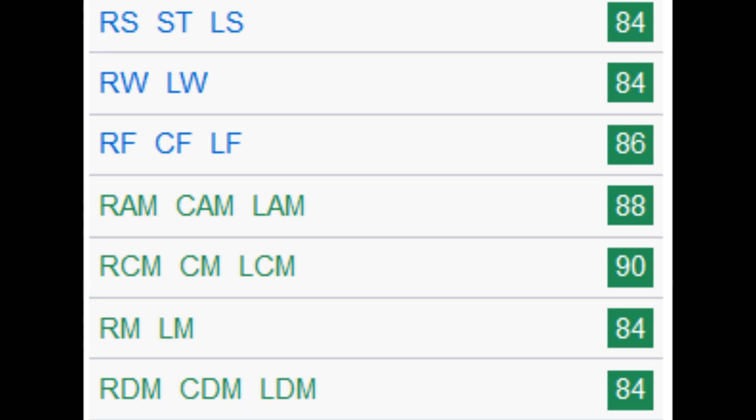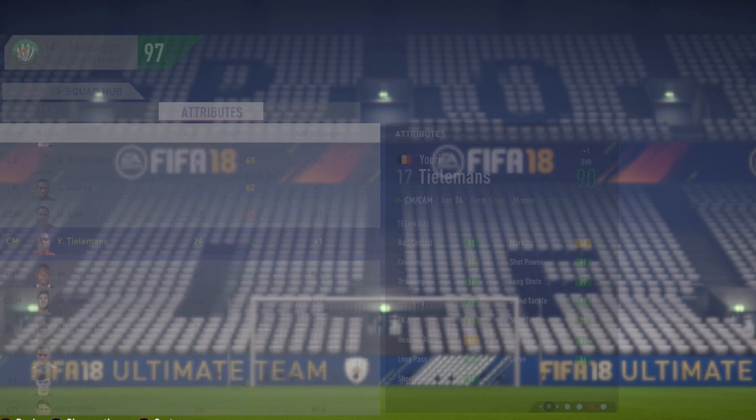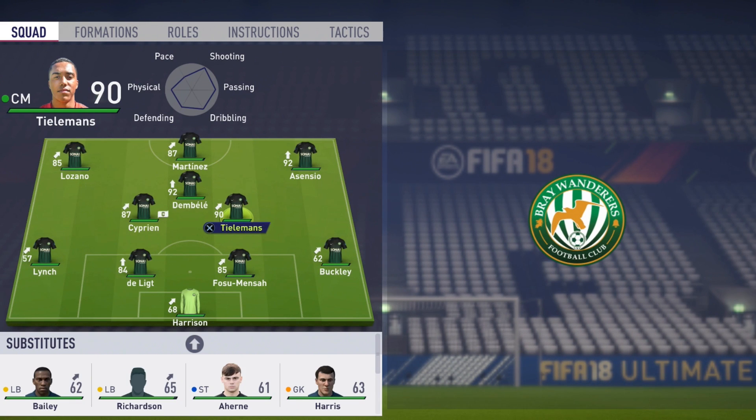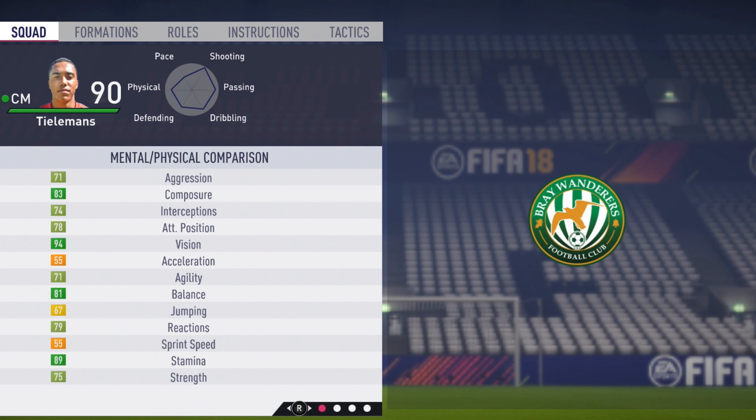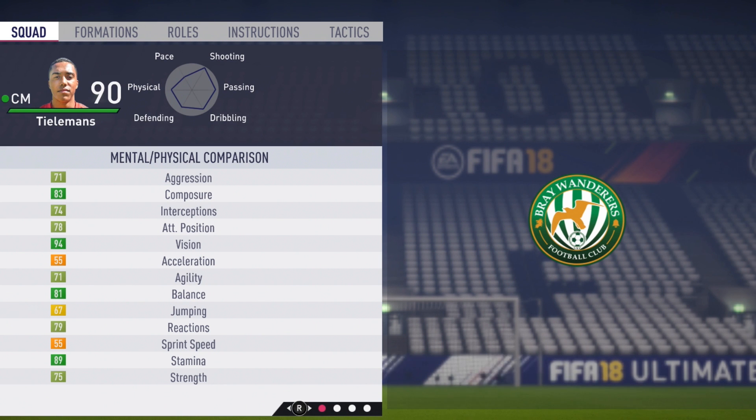Looking at the position calculations: 84 as a striker, 86 as a center forward, 88 as a CAM, 84 as a right mid or left mid, 84 as a CDM. So definitely best as a box-to-box midfielder in my opinion, but still very effective as a center attacking mid or even center forward, as you saw there. The vision did hit the 94 mark, and the strength got up to 75 - a little bit of growth to the strength but very good growth to the vision for sure.